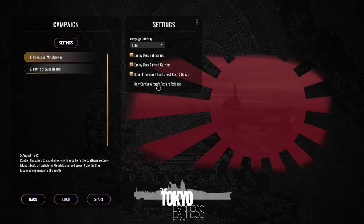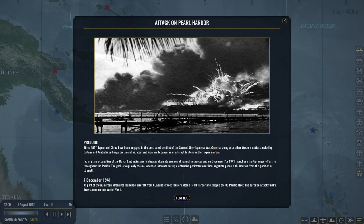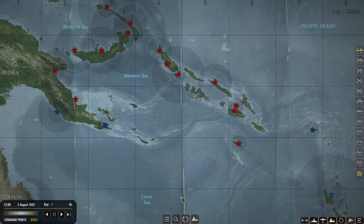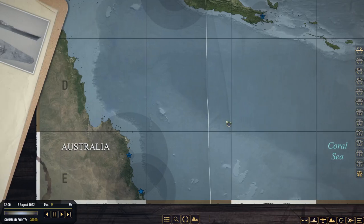I want to be able to go into port, fill up on new planes, and go back out. I'm at 30,000 now — I did have it at 60,000, but it's 30,000 because it's elite. It doesn't matter; I still have way more command points than I should ever need.